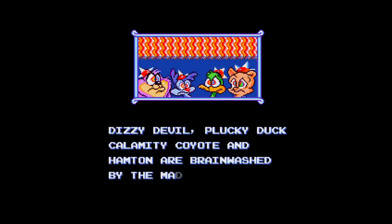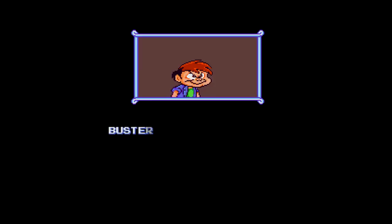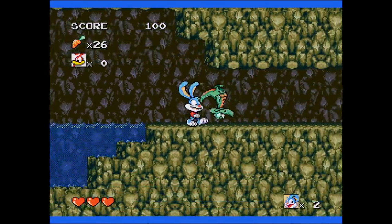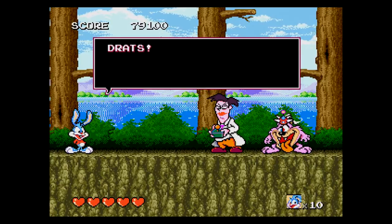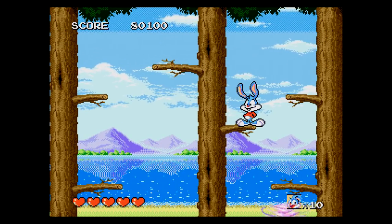It helps that the story is geared in a way that you get to see a ton of characters, since Montana Max enlisted Elmira to kidnap and hypnotize Babs, Plucky, Fifi, Hampton, among others, to help Max look for treasure. So if you liked the show, you'll really like this game. There's 24 levels, and every few you have to fight a boss fight where you take out a scientist who has your toon friends hooked up to hypnosis helmets — and it's your job to bust them loose.